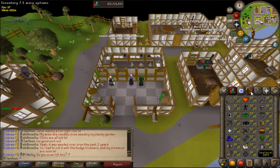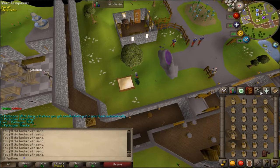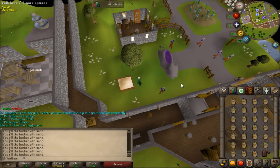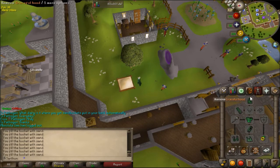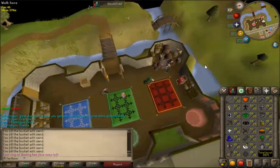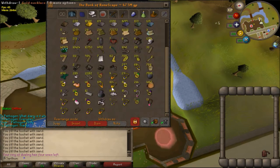Right now I'm collecting buckets of sand along with seaweed and soda ash from the charters. I'm going to make them into molten glass using super glass make on Lunars, then blow those into unpowered orbs and use those to make air battle staves. I'm pretty positive that will get me to 93 crafting. The main reason is I have almost 200 battle staves worth about 10 million.